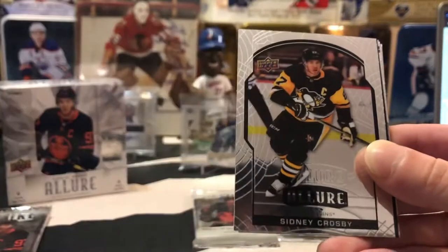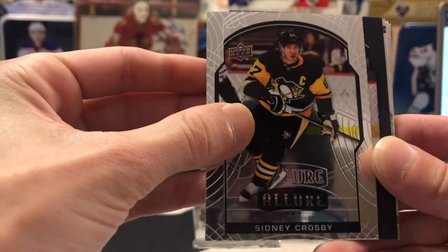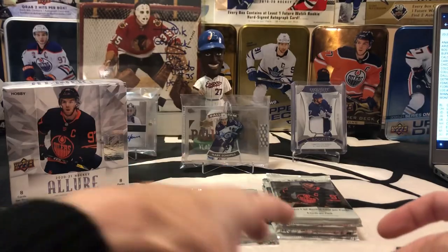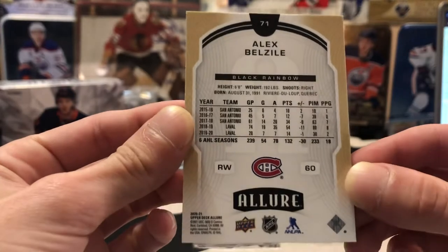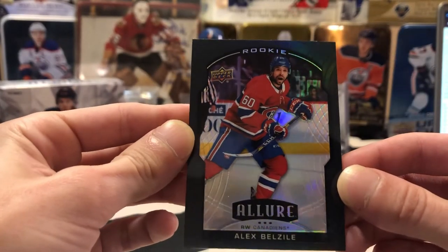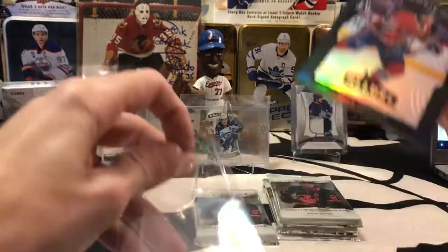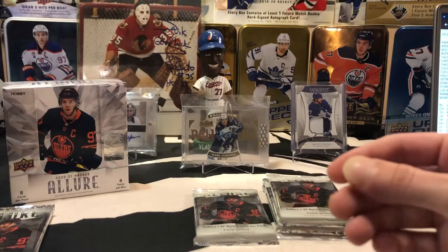We got the base rookie of Bowen Byram, we've got the base of Crosby — shout out to Justin, got to get him over here for a break one of these days. We've got a rookie parallel here of Alex Belzile for the Montreal Canadiens, and that one looks like it's going to be a black rainbow rookie parallel. Montreal on this box is going to be going to Tyler, so Tyler you'll be hitting the rookie parallel of Belzile there bud. I know you haven't had a good run here in the last couple of boxes, so I'm sure you'll take that for sure.